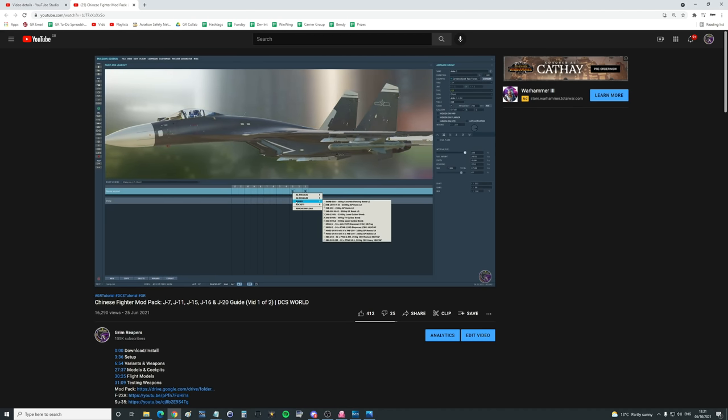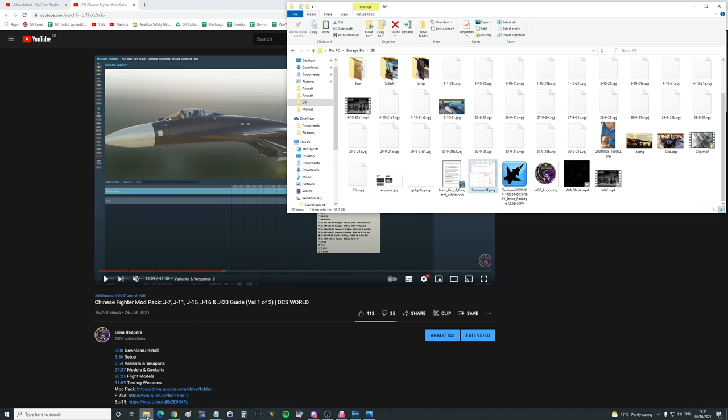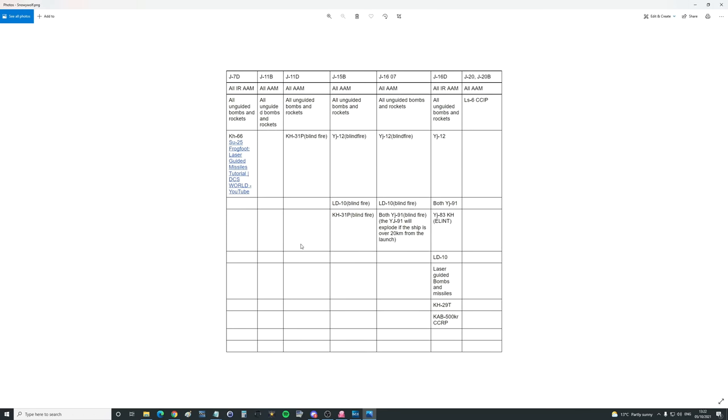What we didn't show was testing the guided air-to-ground and air-to-surface and air-to-ship missiles, because I couldn't get them working at the time. We've now figured them out, so now we're finally looking at the guided air-to-ground weapons. The first thing you'll need is this spreadsheet document, which shows which weapons are designed to work on which variants. If a weapon isn't listed, it won't work — you can load it onto your aircraft, but you won't be able to fire it, and that was what was getting us so frustrated last time.